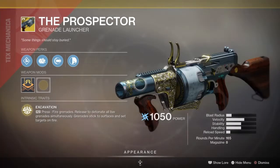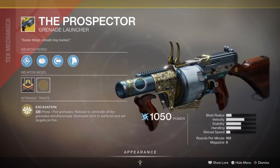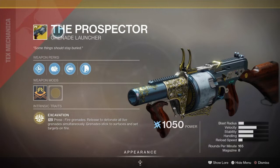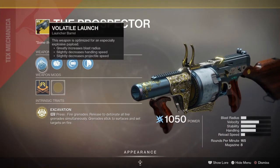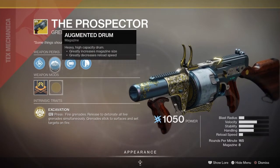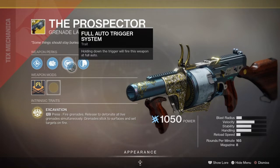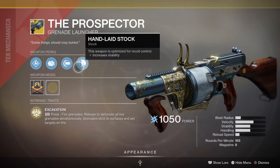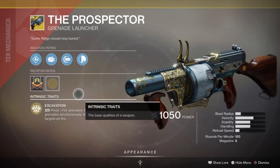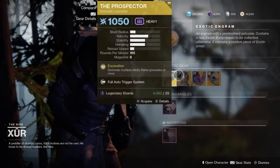The Prospector Grenade Launcher comes with the intrinsic perk Hall Excavation. With this, you're going to press R2 to fire grenades and release to detonate all of those live grenades simultaneously. Grenades stick to surfaces and they are set to make those targets go boom and catch fire. It also comes with Volatile Launch for increased blast radius, projectile, and handling speed. We have Augmented Mag for increased magazine size and reload speed, the Full Auto Trigger System — weapons fire in full auto — and Handlaid Stock for added recoil control. It's actually a pretty fun weapon, pretty good in PvE and PvP. The thing is, it eats a lot of ammo, so you just have to conserve. But yeah, it's pretty good. Prospector — have some fun with that.